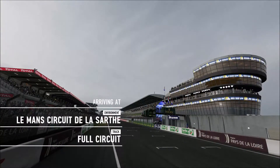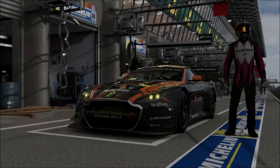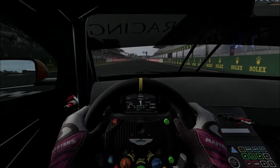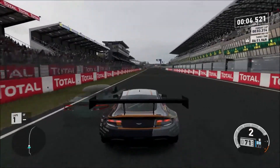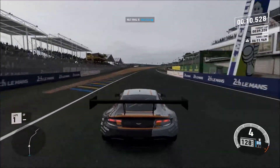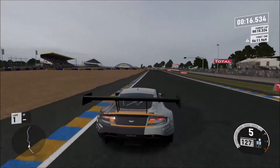Alright, we'll get loaded up here and try this out. Here we go — Circuit de la Sarthe, the long full circuit. We'll do a couple laps around this, get some money, and try to get enough for that Ford Falcon. This car is nice, I like it. Obviously the first lap isn't going to be a great one because it's a standing start — I'm just trying to learn the course a little bit.